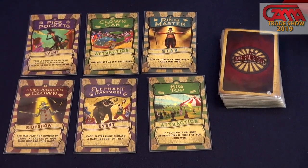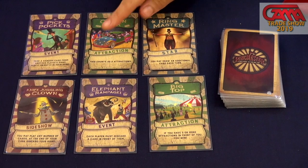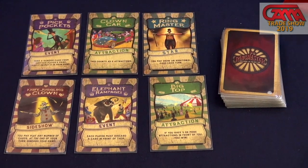Their new creative director came in and built these amazing-looking cards that kind of evoke old-school circus posters. They have all the classic tropes: the Ringmaster, the clown car, creepy clown juggling knives — you know, the usual.